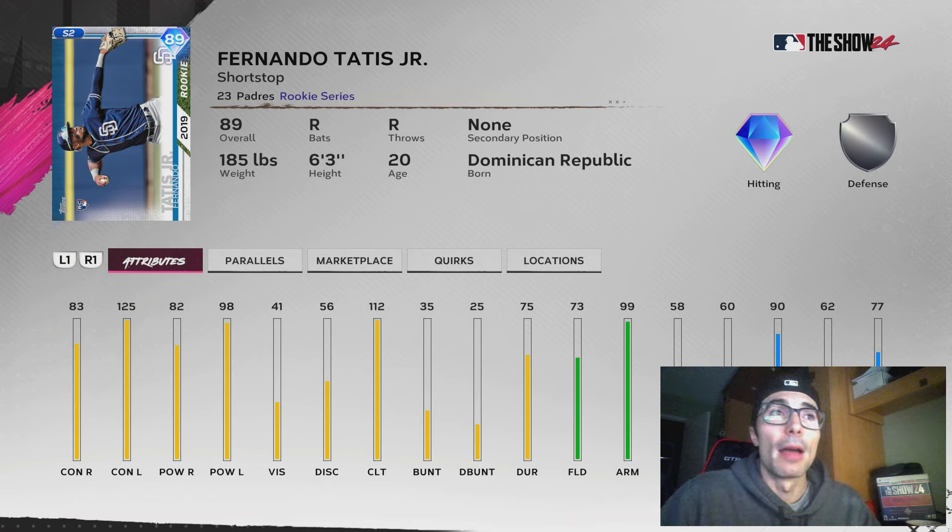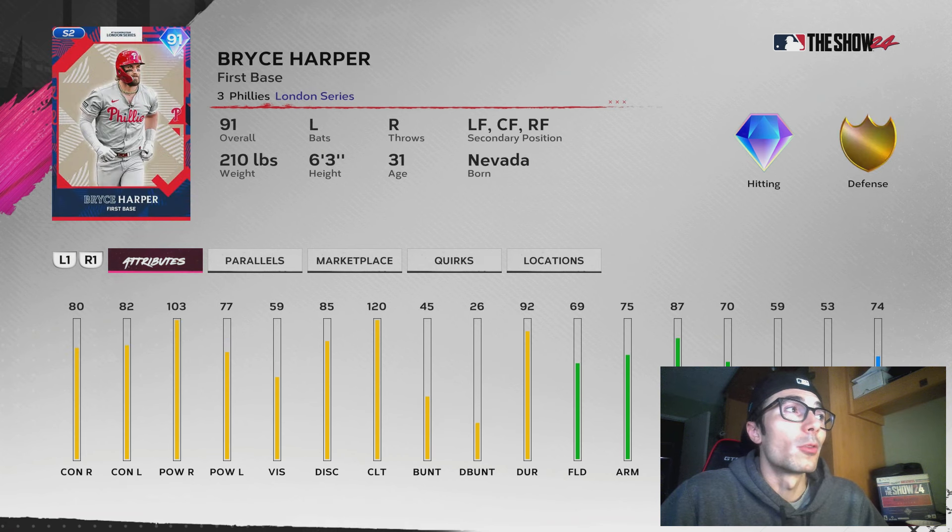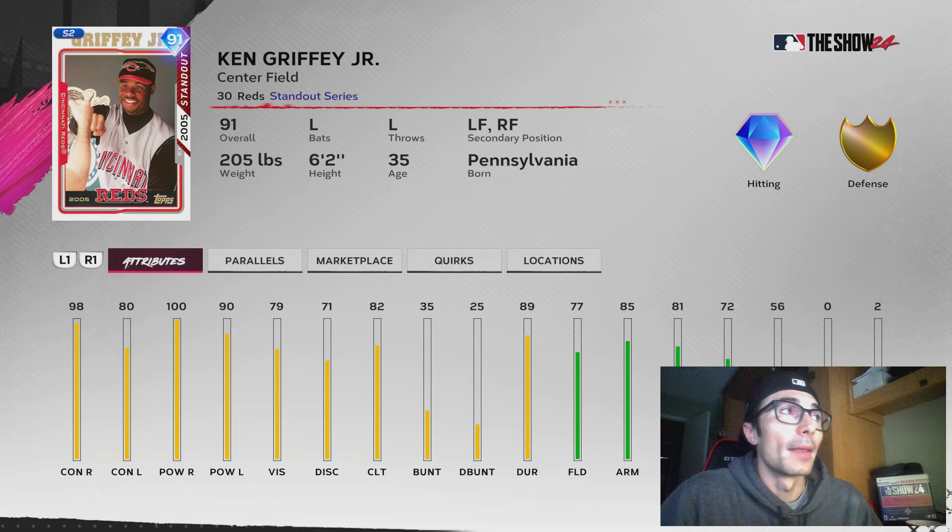There are 91 overall cards, 95 overall cards, and then the 99 overall boss at the end. You can get this 89 overall Nick Castellanos card — I think this card's pretty good as well. You're going to want to probably have these season award cards, especially if you are a low budget team or a no money spent squad. You can also play through this London series pack and get this Bryce Harper potentially. I think the only other way to get them is to buy them off the market, but you do get a free pack there.